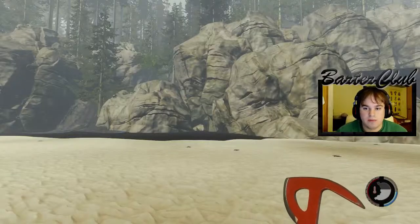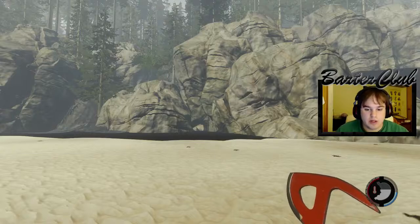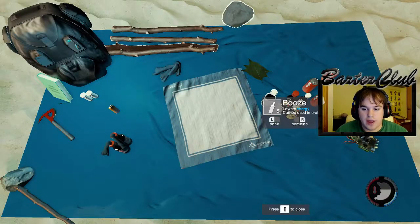Hey guys, welcome back. This is Barter Club. I'm going to show you how to make a Molotov today. So all you've got to do is go to Ember Tart. You will need two things: you'll need cloth and booze.